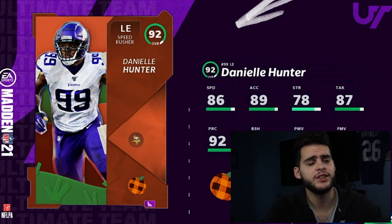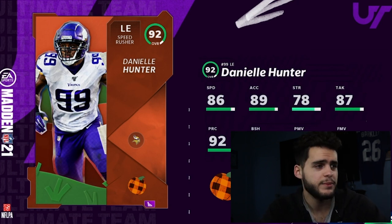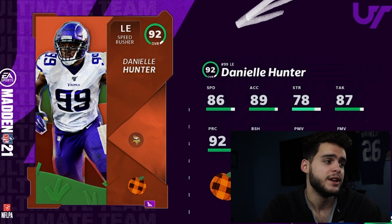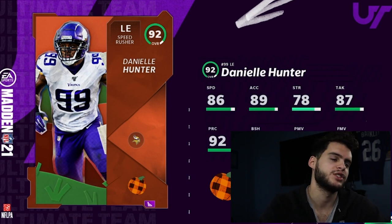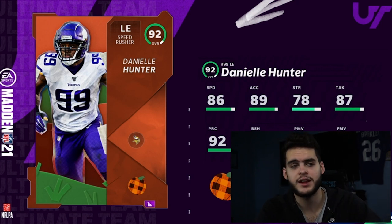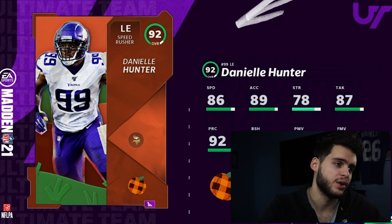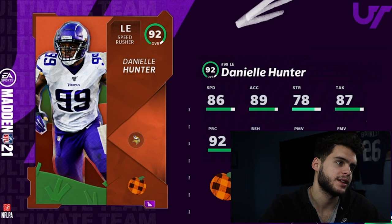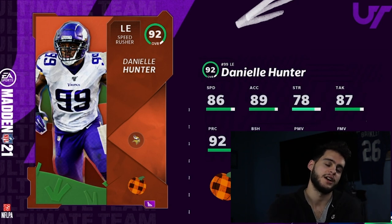I think Danielle Hunter is going to be a stud on many teams. I would not go against Hunter as your option here. It comes down to what you need — if you already have enough ends and need a back or tight end, that's fine. But Hunter is amazing. Last week we just had Pat Pete and it was hard to justify some of the other guys. I like that these cards are actually top-tier at their positions, not just middle-of-the-pack.